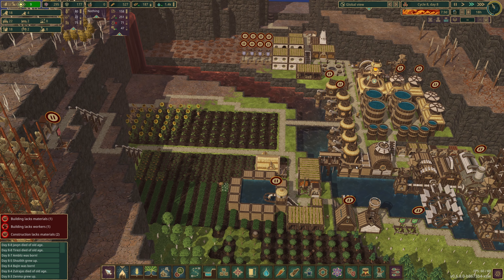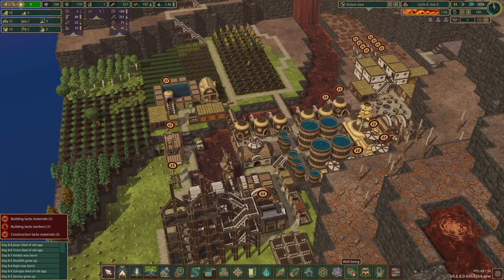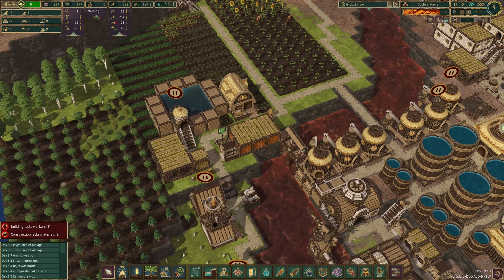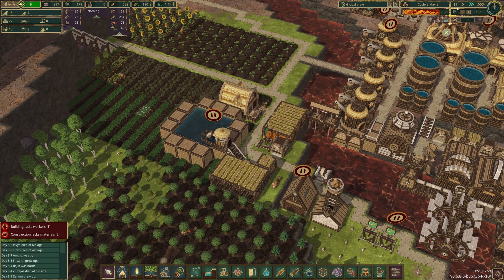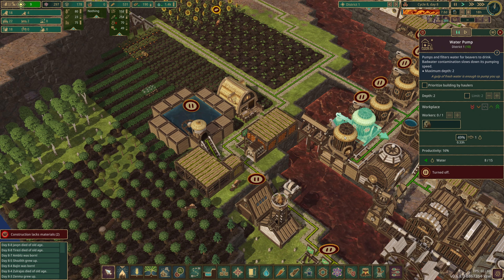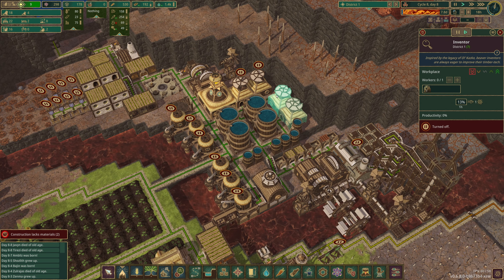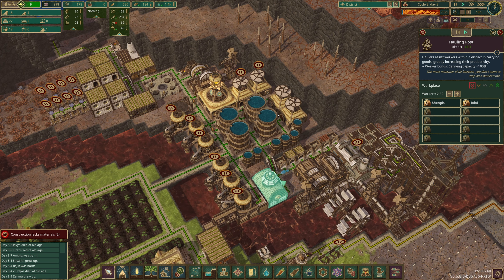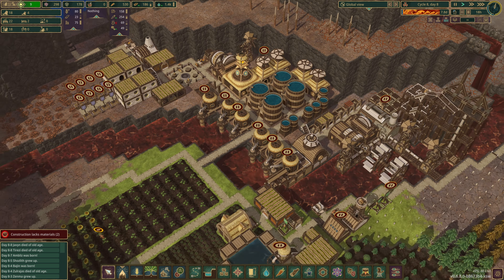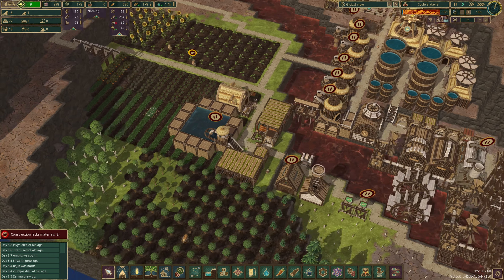Here comes the bad tide — we'll get a tiny bit more water pumping still. I think we might lose the front edge of the crops. All paused, and we actually only end up with a couple of spare beavers as a result. We'll get a bit more science going. Eight-day bad tide — that's fine, we can get through that with no problem at all.